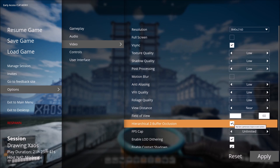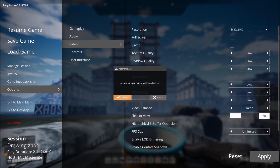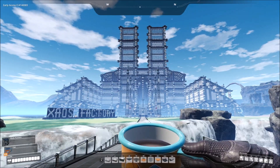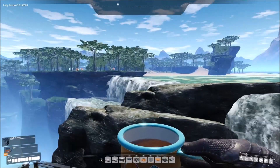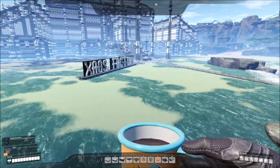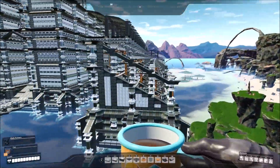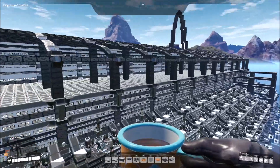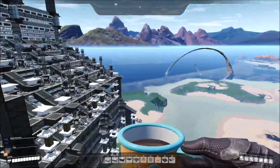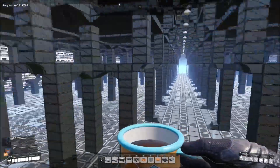May have performance impact on some systems. FPS cap, contact shadows — we'll basically turn everything down to nothing. Oh my god, that's horrible. What happened? It looks so bad, but so bright. Everything looks horrible. But it runs so much smoother! Everything is really... poopy, to say the least. But it does run a little bit more smoother, and it'll be a lot easier to build because it'll be a lot brighter. Unfortunately it won't look that great — we've built too much.